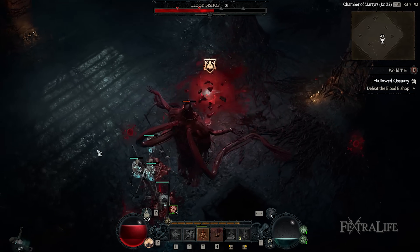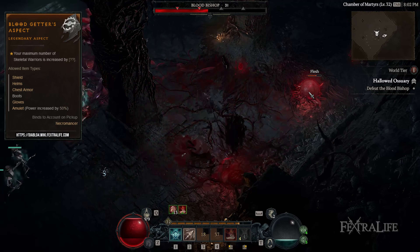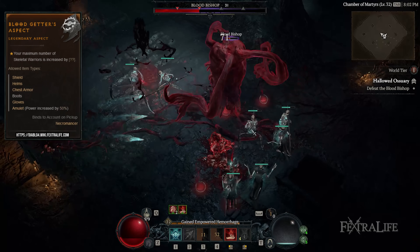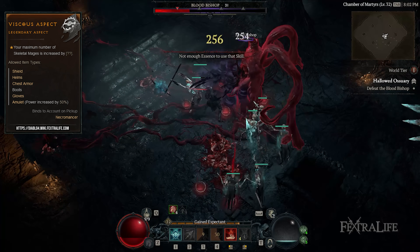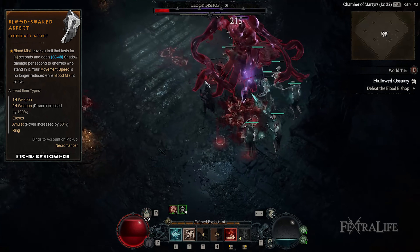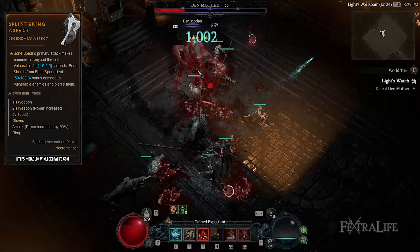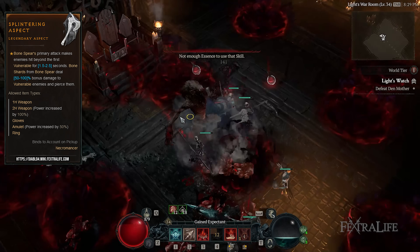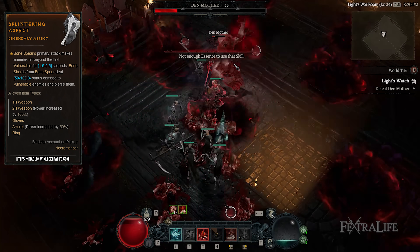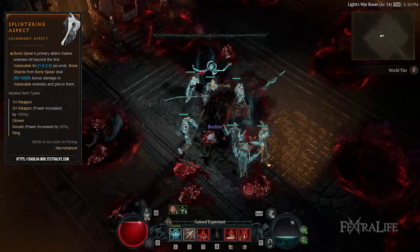Legendary Aspects you'll want to be on the lookout for at higher levels are Blood Getter's Aspect, Vicious Aspect, and Blood Soaked Aspect. The Blood Getter's Aspect and Vicious Aspect increase the number of Skeletal Warriors and Mages you summon respectively — the more of them you have on the battlefield, the faster you'll eliminate enemies. The Blood Soaked Aspect makes it so that upon activating Blood Mist, you can move at your normal speed and leave a trail that deals shadow damage over time. Lastly, you'll want to chase after the Splintering Aspect, which lets you apply Vulnerable to other targets hit with Bone Spear. Remember to slot this on a two-handed weapon to increase its power by 100%. You can obtain the Splintering Aspect by progressing further in the Dry Steppes campaign.